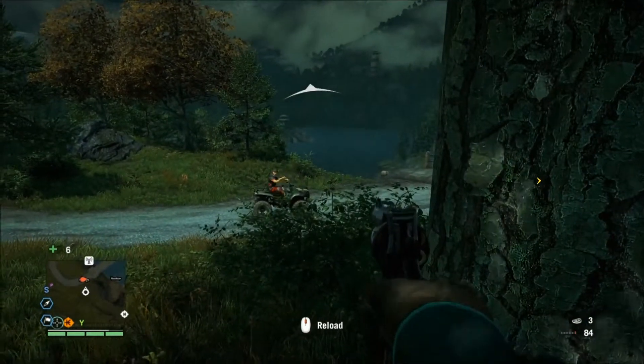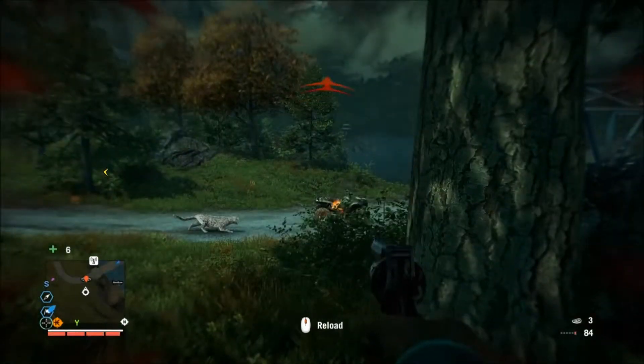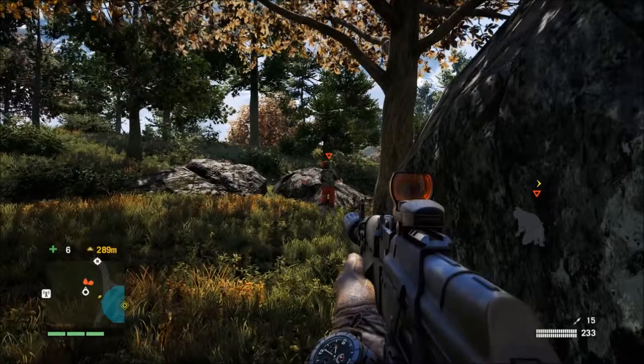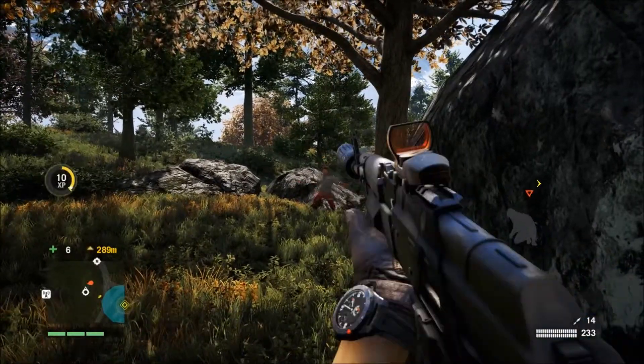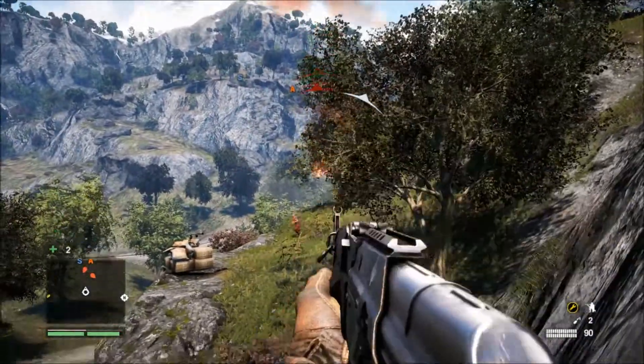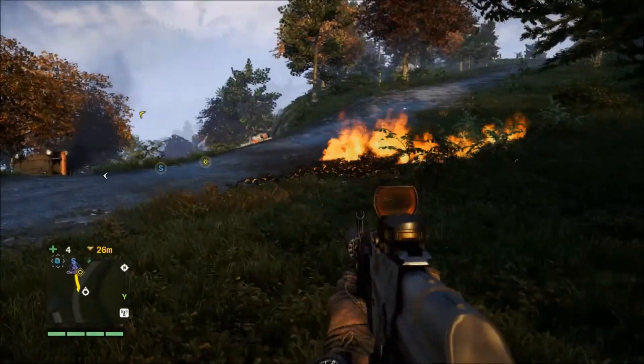We also have a selection of thrown weapons. Bait attracts animals to do our killing for us — it's a good distraction, just make sure the animal doesn't attack you. Throwing knives are silent and deadly. Grenades are noisy and deadly. Molotov cocktails are very pretty and deadly — but be careful, because they can start forest fires.